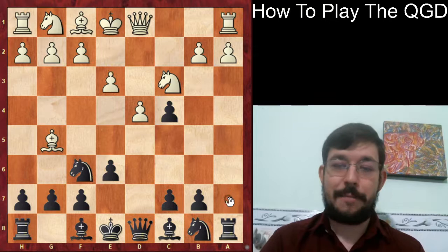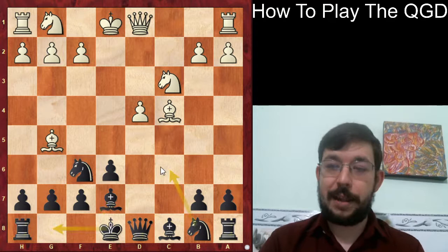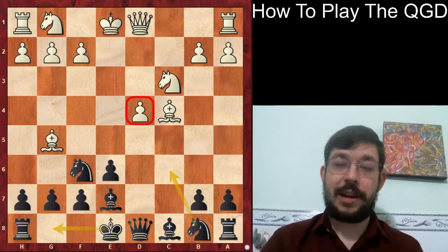The idea of dxc4 is that you're not really trying to hang on to this extra pawn, but instead you're releasing the tension in the center. So after e3, you can then play c5 and hit back in the center - for example, bishop takes c4, then cxd4, exd4, Be7 and just develop very solidly.